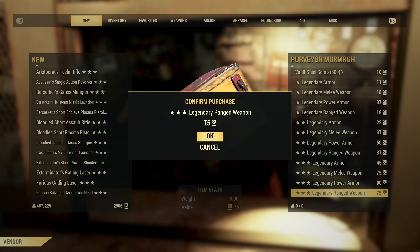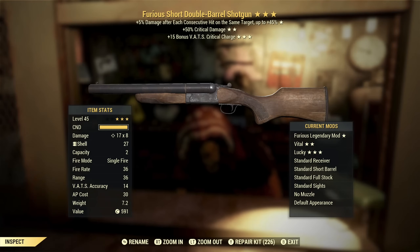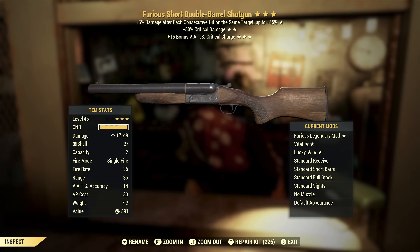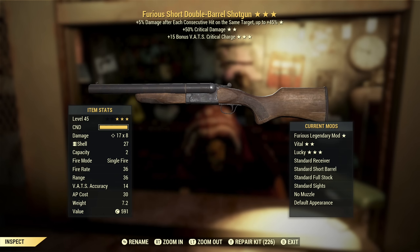We are almost halfway through, and so far I haven't got a single thing I want to keep. Furious Double Barrel Shotgun with extra critical damage and VATS critical charge. Those second and third stars are really good. Furious on something like this isn't going to work well because you're going to fire two shots and then reload; plus you can get splash damage which resets the Furious effect. So getting up to that max bonus is going to be very difficult on a weapon like this. I don't really want furious on shotguns in general, especially on a weapon like this, but the second and third stars are actually really good.